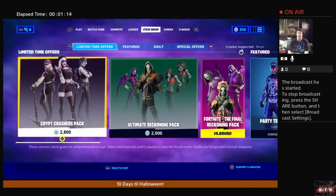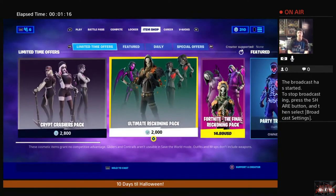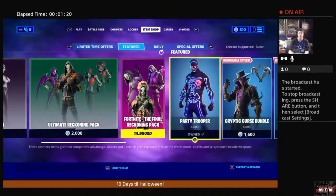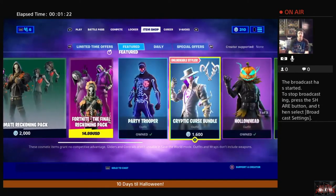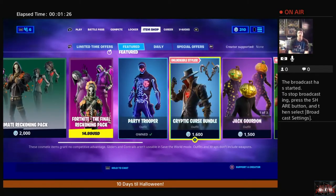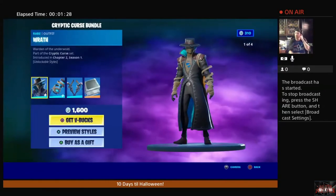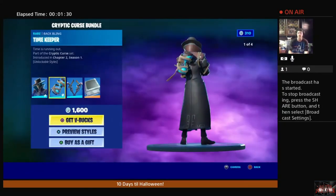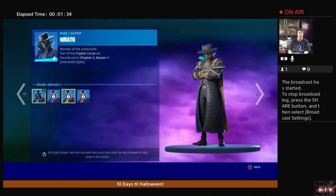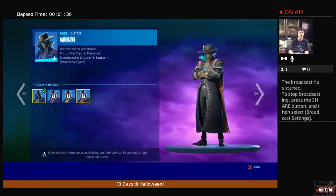We still got the Crypt Crashers pack, we still got the Ultimate Reckoning pack, we still got the Final Reckoning pack, Party Troopers still here as a special offer. You can pick up the Crypt Curse bundle right now as well — it actually caught my eye. With this one you actually get challenges to unlock alternate styles for this guy, which are like a purple, greenish, and reddish color.